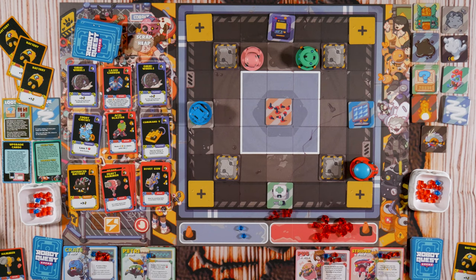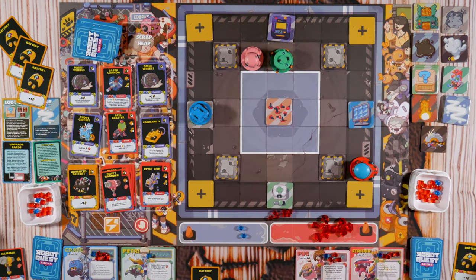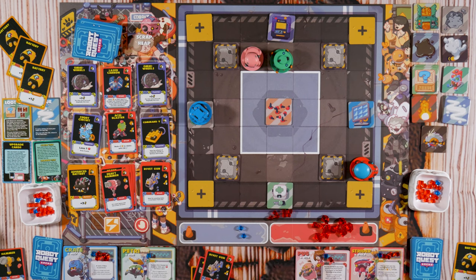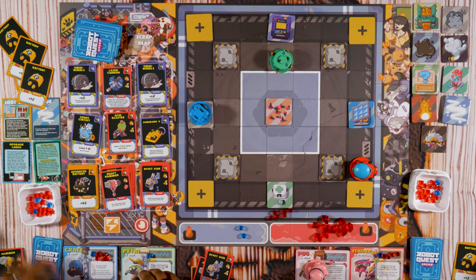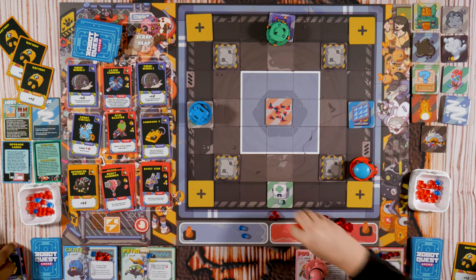Since I started there, let's grab a battery. Then I'm going to move with said battery. Heavy Hammer — oh she's so healthy. Rivet Gun for two damage — blowing holes in her body. And because I did that I gained one victory point and drew a part. And with one I'll take a step back. That's my turn.